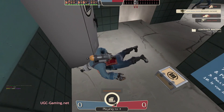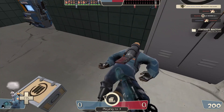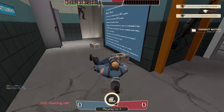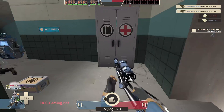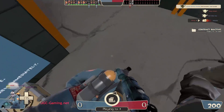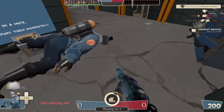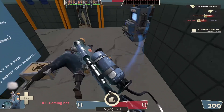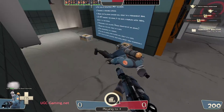It looks like they disabled drops in this part, so let's just say you'd see this model on the ground. It looks pretty cool — it actually does show the thing.